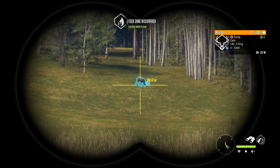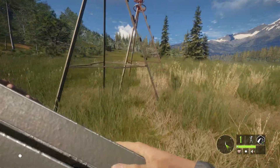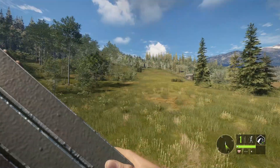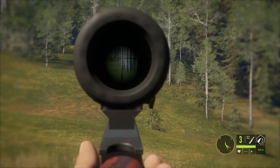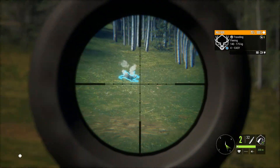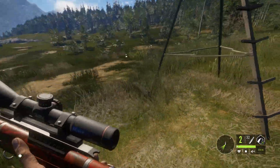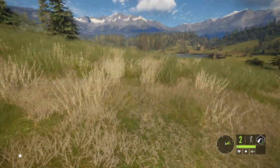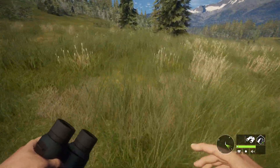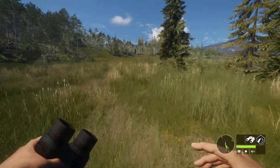We've got a mule deer out there. If there's only one in the zone you don't really need a tripod, but we're just going to do it anyway. We'll just take this guy out — double lunged him. When the tripod spooks them, you can use tree stands too.